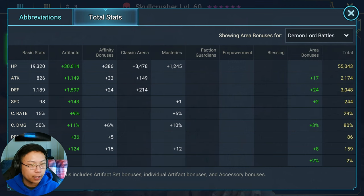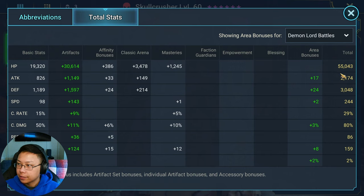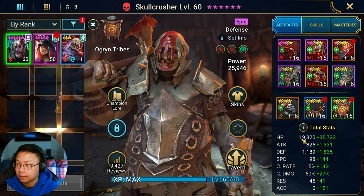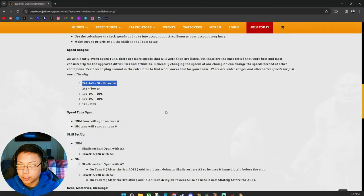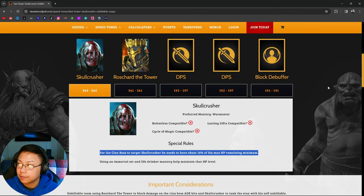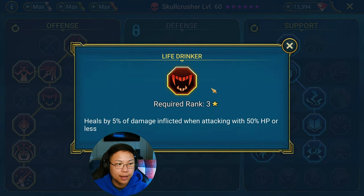His parameters are going to be anywhere between 243 to 245. You want to make sure he has a minimum of 55k HP and over 3,000 defense. The reason is you want him to be the stun target, and those are the stats that are going to help him be the stun target. You're also going to want to put an immortal set on him to help him heal, because according to Deadwood Jedi's description he needs to have about 16% of his max HP remaining minimum to be the stun target. Give him an immortal set to help him stay alive. Here are his masteries — we do have Life Drinker on him because that is going to help him do some extra healing to stay as the stun target.